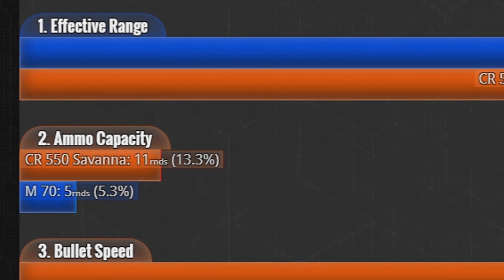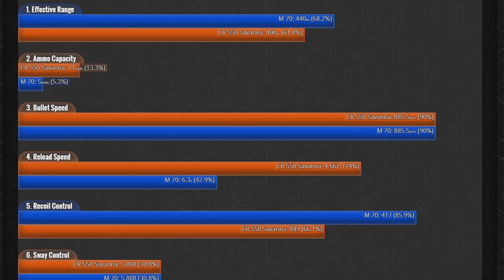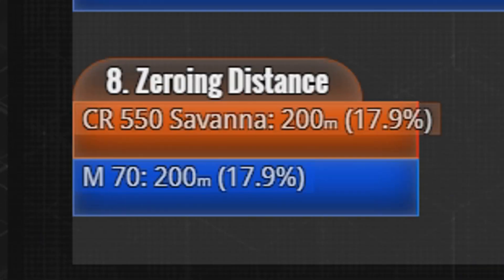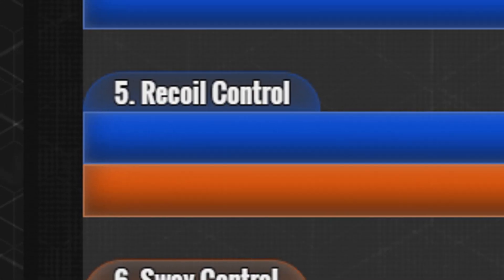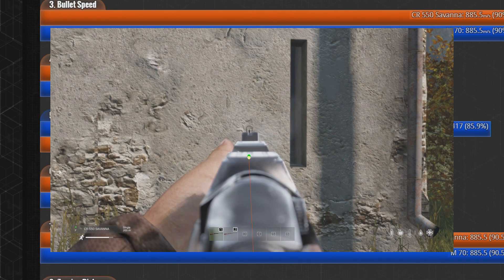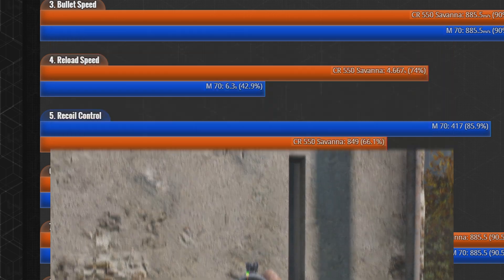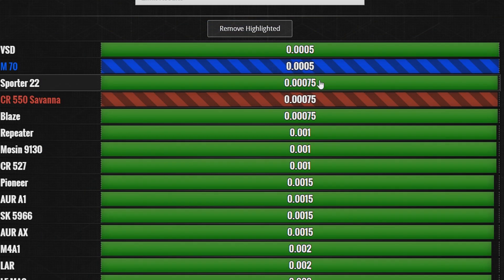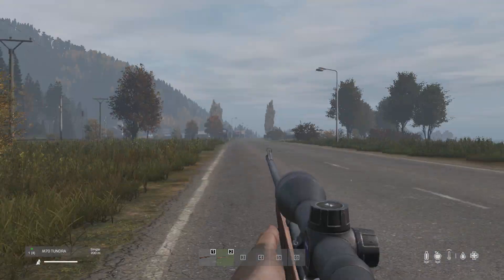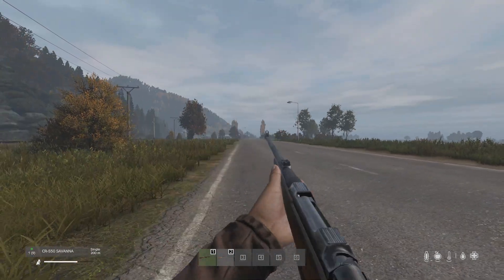Where the Tundra outperforms the 550 is the very slight effective range boost, even though they both zero to 200 metres as standard, the recoil control — of which the recoil is twice as much on the 550 compared to the Tundra — and finally, probably the most important one, the Tundra has better accuracy than the 550. The accuracy difference is very slight but you do notice it on the iron sights, hence why the effective range is 40 metres more on the Tundra.